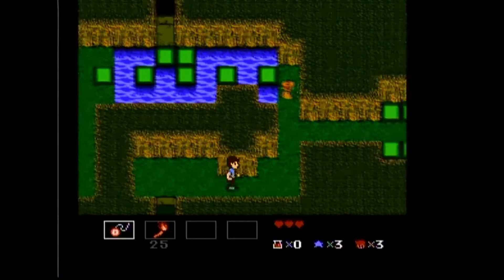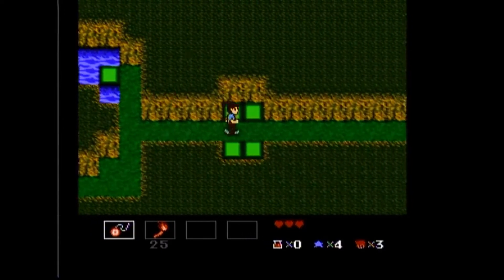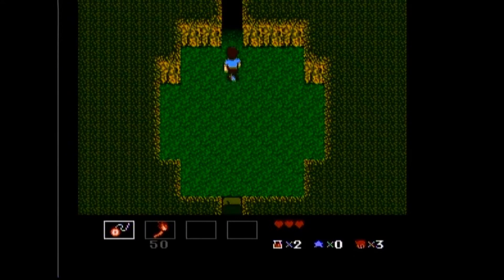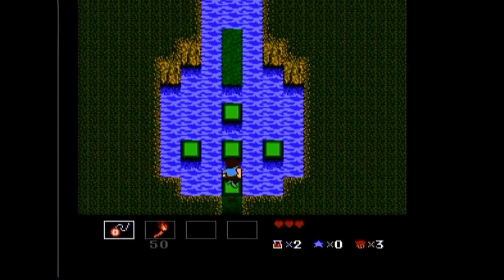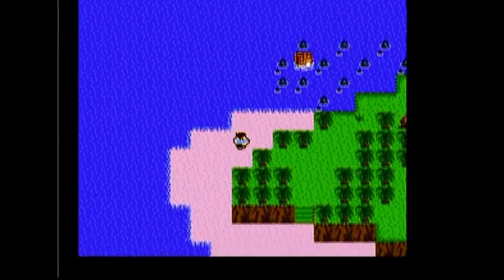StarTropics was developed by Nintendo R&D 3 and published by Nintendo in North America in 1990 and later in Europe in 1992. It's a single-player action-adventure game where you take control of young Mike Jones on his quest to save his uncle in the tropical south seas. The game is divided up into chapters and has a mostly linear progression. StarTropics has two modes of play: the overworld and the dungeons.